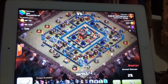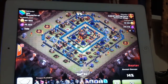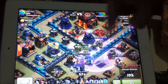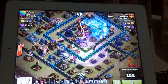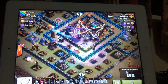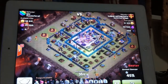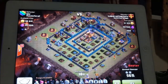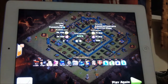Now sends 2 giants and wizards from behind, then 3 Pekkas and his heroes. Very key is his spell placement here - he places his jump spell and then rage spell successfully. All his troops go into the core. Now throws a freeze spell for that multi-inferno. Successfully got the town hall - 49%, 50%, 2 stars. Very nice attack, he definitely made it look easy.